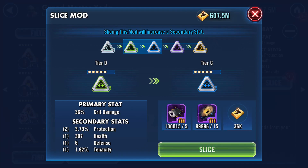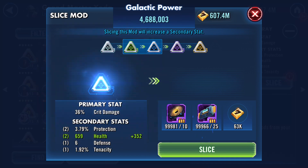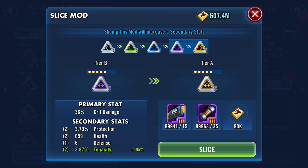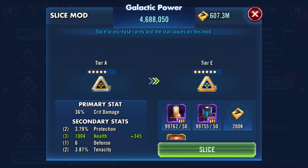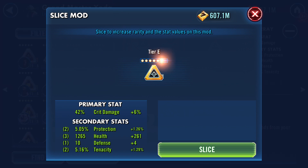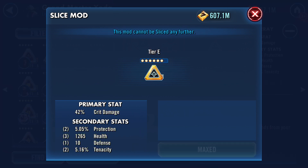So there you have it — that's just a few examples. Let's go ahead and slice this guy just so we can see the critical damage. This isn't even that great of a mod — didn't have any speed. Farming mods is hard enough on my personal account, let alone the Game Changers account. Some of these guys don't have the greatest mods. We're going to move it from tier C to B, up to A, and finally to tier E 6-dot.